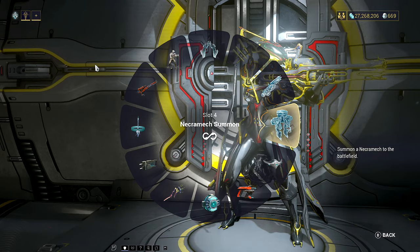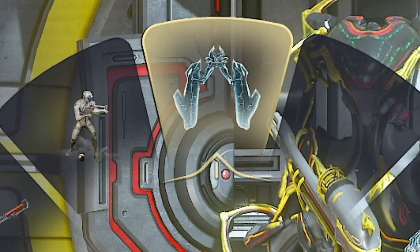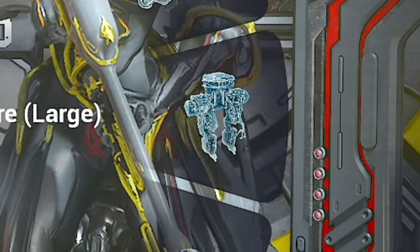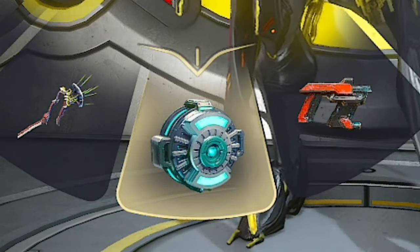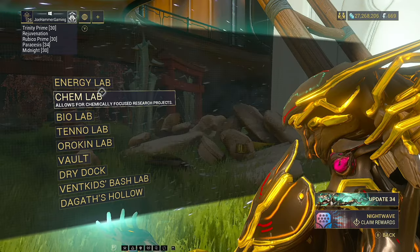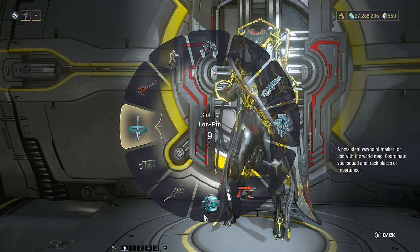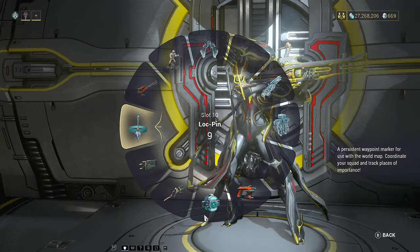Moving on to gear. The most important things are on the horizontal or vertical axes. You obviously want the Archwing to move around fast. We are going to be using the Necromech — this is very key. Energy Restore pads are important because your energy will get drained a lot; you can pop one and then Trinity can use her heal. And lockpins — I cannot stress enough how useful these are. Fast travel to the Tenno Lab in your clan and you'll find them around halfway down. Make sure you have that blueprint and start building them.